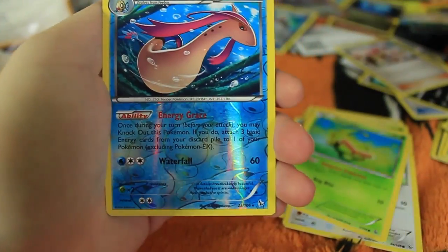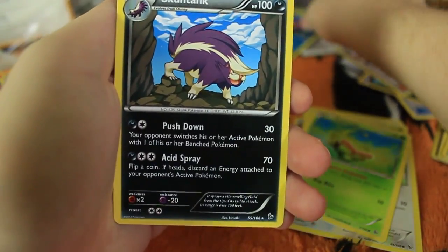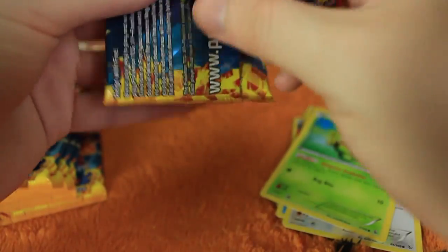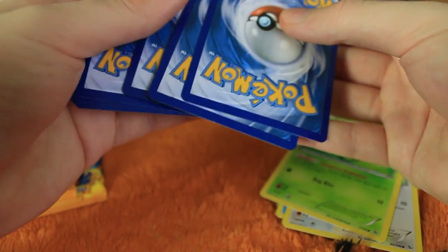I'm just going to take it. We got Melodic, and the last card is a Skuntank. Four Reverse Holo Rares I needed — I am not going to complain about this booster box. Even if I don't get any of the EXs that I need, I'm still happy, because EXs are easy enough to trade. Reverse Holo Rares are where it's at right now. Give me the Reverse Holo Commons and Uncommons I need too — I'd be fine with that.